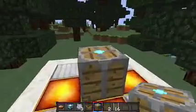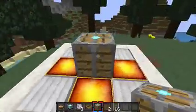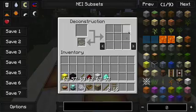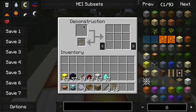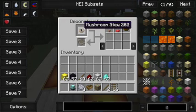This mod adds a deconstruction table, which deconstructs items. So if I open it, you're presented with this. What you do is over here, you can place an item — so like Mushroom Stew, let's say. If you find Mooshrooms, you can just put this in and it'll give you all the items used to craft it.